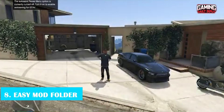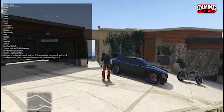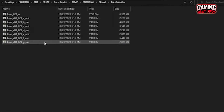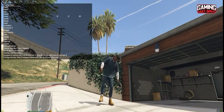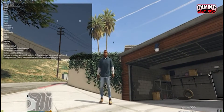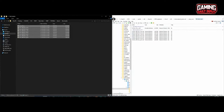Number 8: Easy Mod Folder. Modifying assets is made simpler using Easy Mod Folder. This is accomplished by having a unified folder that groups together all the vehicle, weapon, or model mods that you could desire, making it simpler to add and remove these more compact and straightforward mods. This won't really help anything more complex like lighting, ENBs, or mods with a lot of scripting. Other than that, it's an excellent mod manager for managing your installed modules.